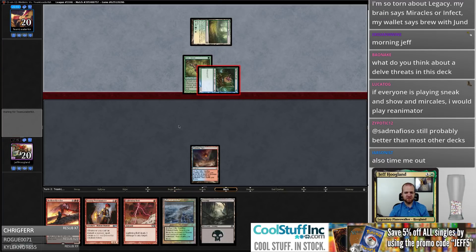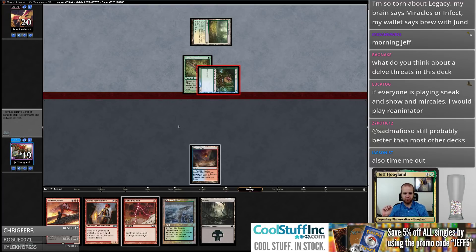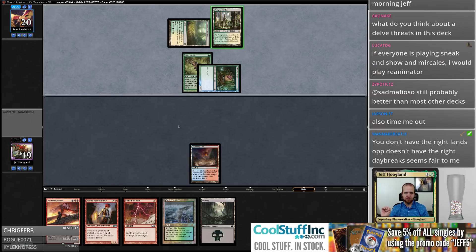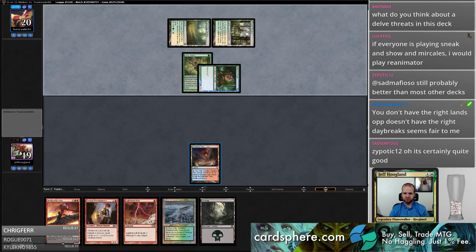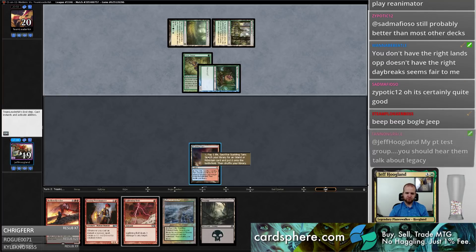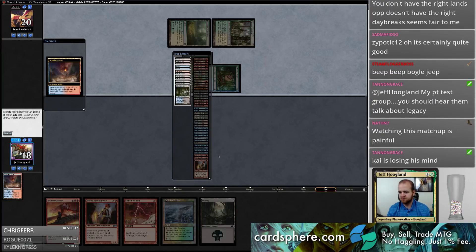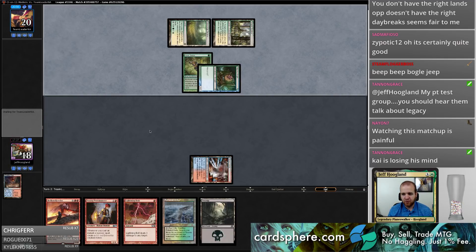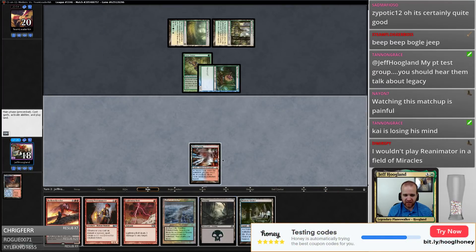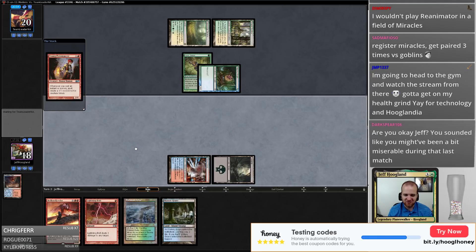The problem with Legacy Lucatog is you can't meta-game like that well. I think Sneak and Show and Miracles are probably two of the best decks in the format — people are going to show up playing other things. They're just working too hard, Jannin — just be the voice of reason, just be like 'folks, shut up and play the good decks.' The good decks are good for a reason, play them.